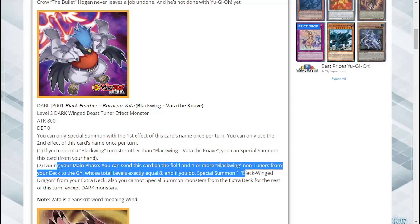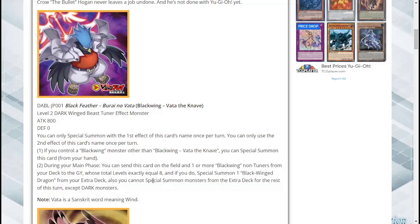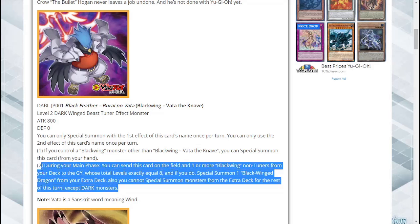The second effect: during your main phase, you can send this card on the field and one more Blackwing non-tuner from your deck to the graveyard whose levels exactly equal eight, and if you do, special summon one Blackwing Dragon from your extra deck. You also cannot special summon monsters from the extra deck for the rest of this turn except Dark monsters. It doesn't count as a synchro summon, but I would definitely run this.